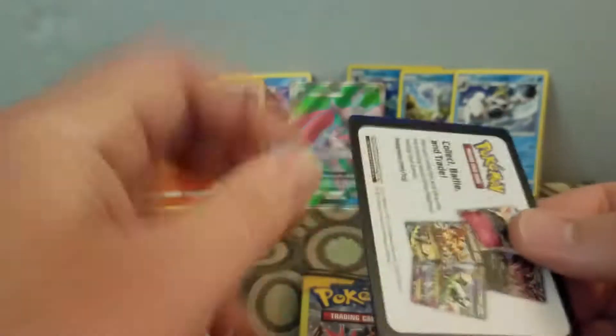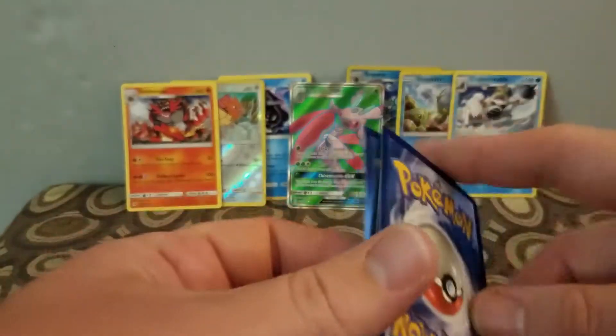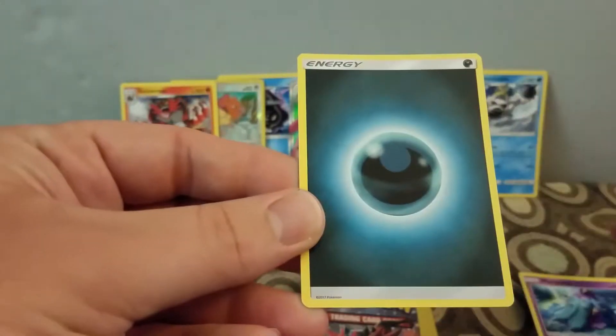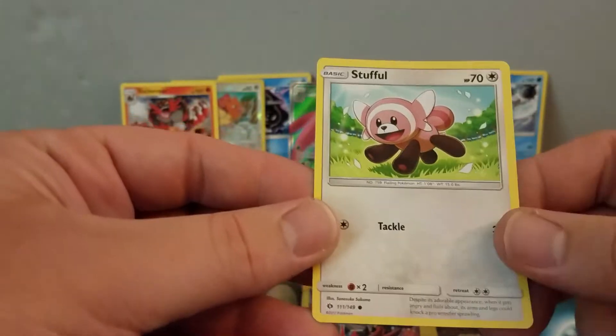So at the Dollar Tree I went to, it's the first one I've seen — it was just Sun and Moon, the old set. I have a Marnie, a Dark Energy, and a Stufful.